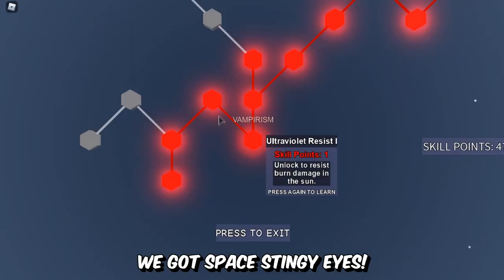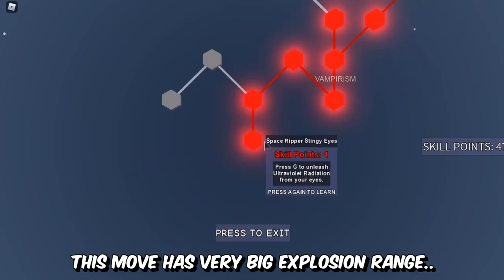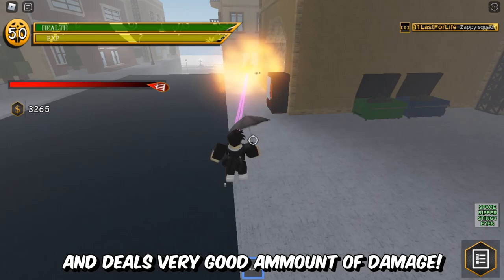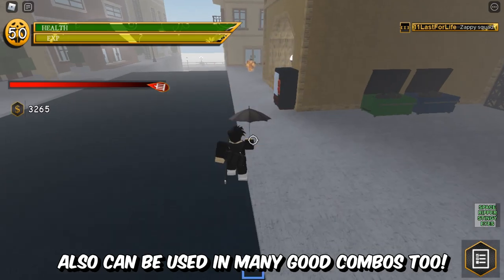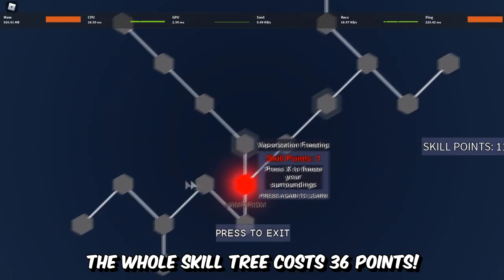Next, we got Space Stingy Eyes. This move is very useful. It has a very big explosion range and it burns your enemy, dealing a very good amount of damage. It can be used in many good combos too. The whole skill tree costs 36 points.